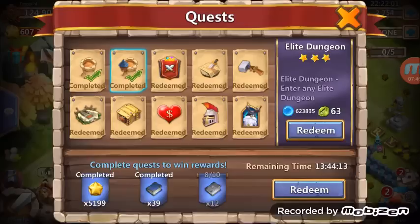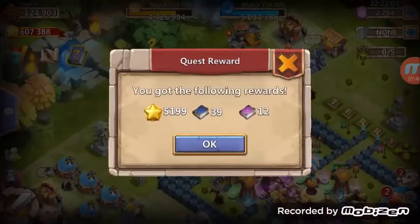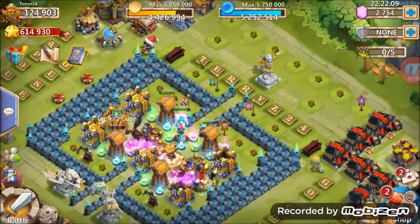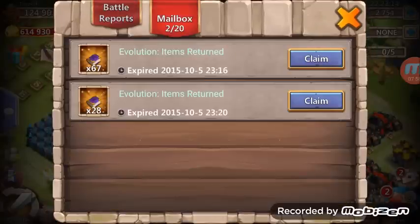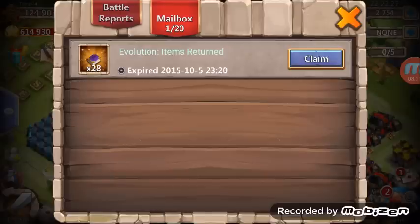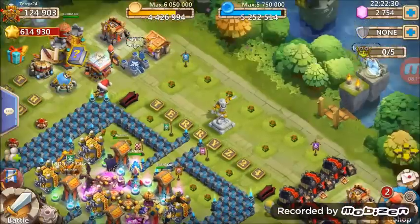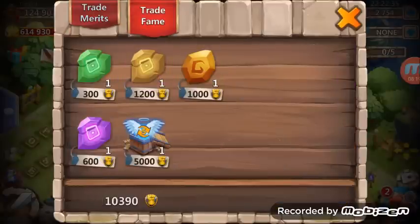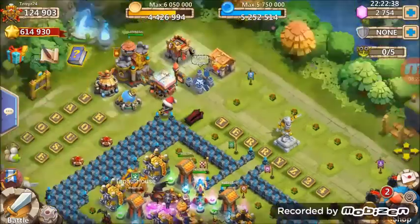This has been a pretty huge update. More books is exactly what I need. I only have 2,700 gems, so I don't know. Wow, check out that — evolution items returned! Look at that, those books are 500,000 — that is a good deal.